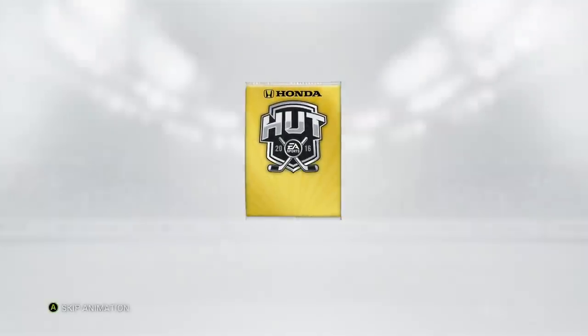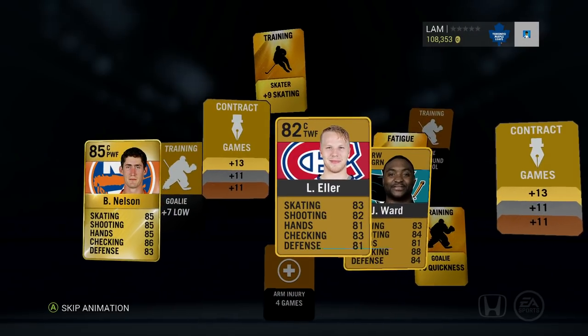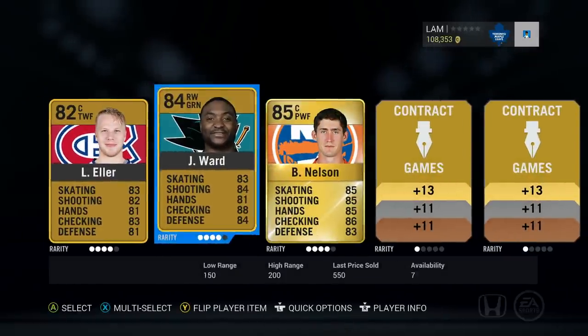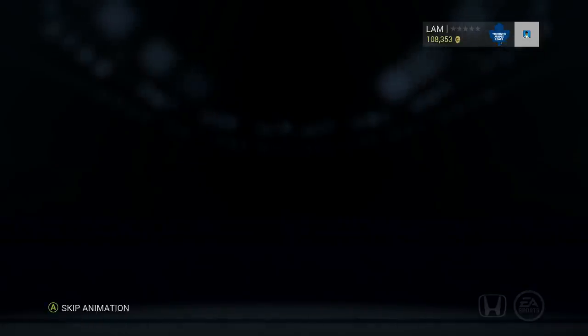Alright, moving on to the 8,750s now. I'm gonna keep swapping between both packs so you guys can see which ones are better. Let's see — boom! Nelson, alright, he's an 85 overall. I don't think he's worth too much though. He's worth 1,000 coins, but I will keep him.